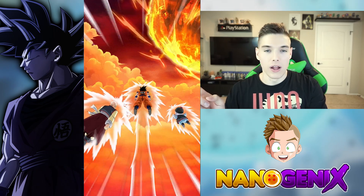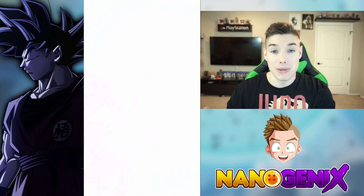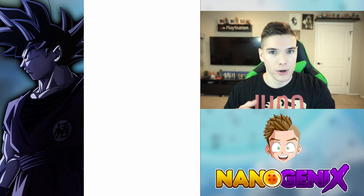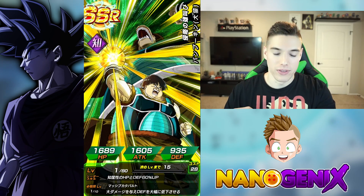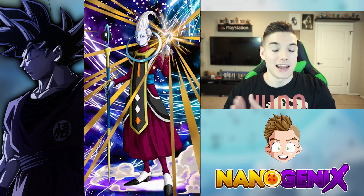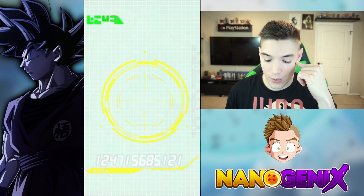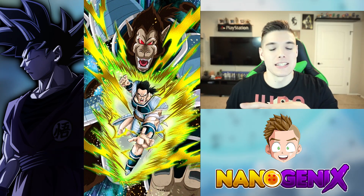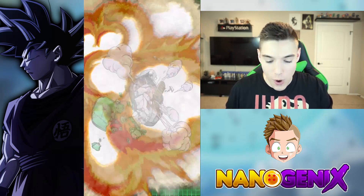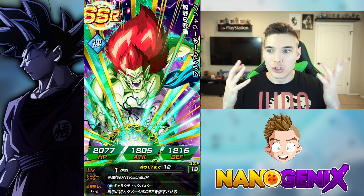If you've watched the IRL ghoul summon or some others where I've talked about it, I'm trying to get closer and closer to a full completion of all units in the game. Since I'm missing Slug and he's on a double rate banner, I want to just try this one time and see if I can get him. The last double rate banner was the Beerus one when LR Beerus was brand new and Rage Vegeta was introduced to JP. This is basically just a collection completion summon, that's literally all this is.